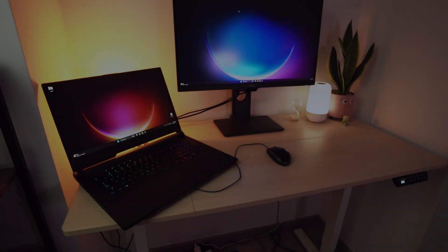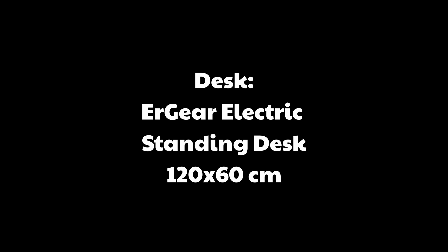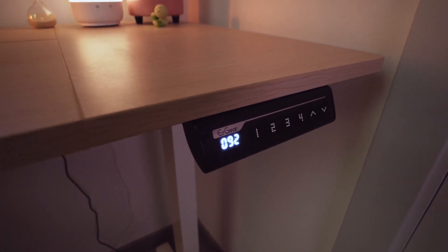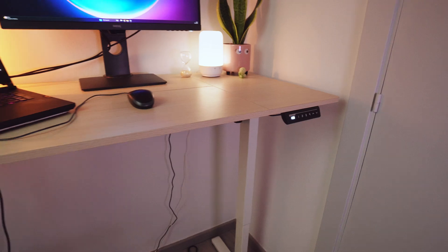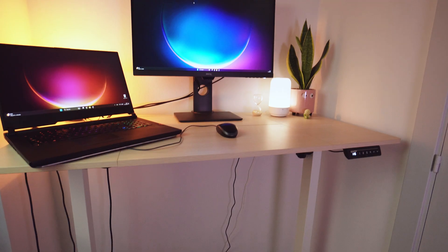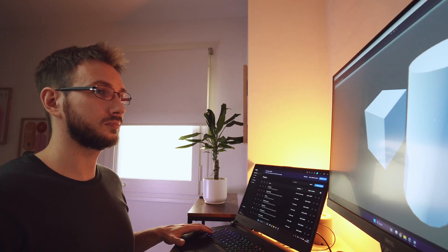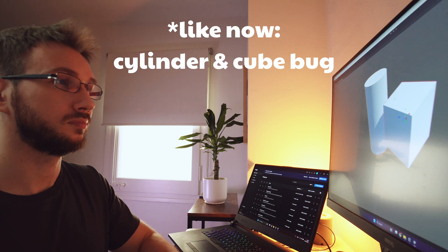These next two pieces are probably my favorite parts of my entire setup. This is my Airgear electric standing desk — 120 by 60 centimeters — and I can adjust the height with just the touch of a button. It has a smart control panel with four memory presets so I can instantly switch between my preferred seating and standing heights. As a game developer I spend a lot of time at my desk — 8, 10, sometimes 12 hours a day. Sitting that much is really bad for your health, and being able to switch to a standing position throughout the day has been a game changer, not just for physical health but also for productivity and focus.